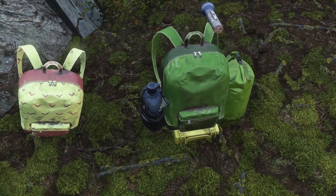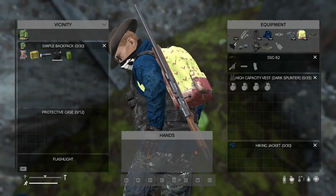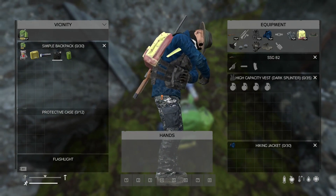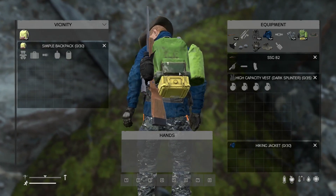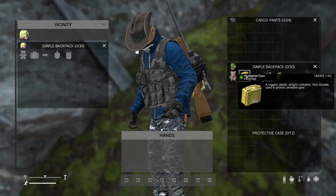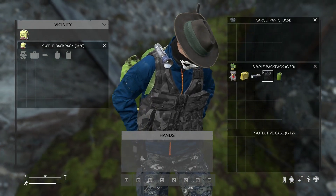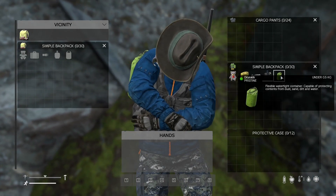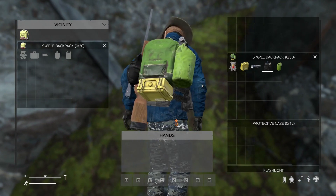This more heavily modded backpack has all kinds of attachments — it looks almost like a kid's or school backpack, but loaded out. There's a teddy bear, a protective case, a flashlight on the shoulder, a canteen, and a waterproof bag that adds extra slots. So over time you can actually upgrade the backpack, which is really cool.